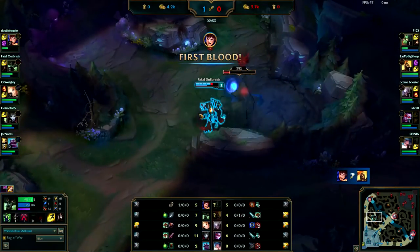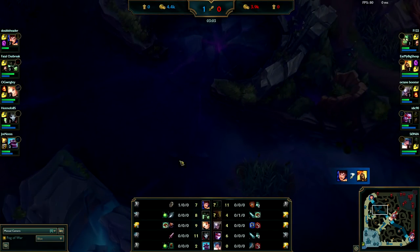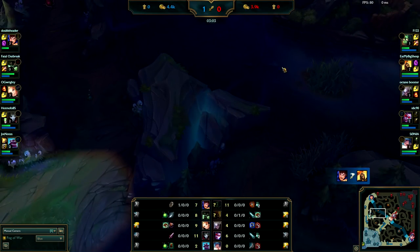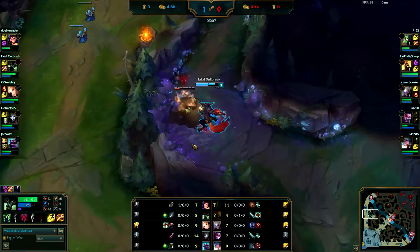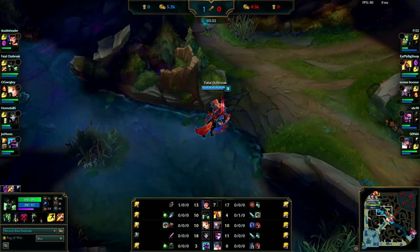Now you're going to do your Blue. At this point there's no reason to do Gromp — you need to come out here and take Scuttle. Scuttle goes to the strongest jungler, so right now that's what you should be doing. If Amumu comes you can fight him. But now that you're doing Gromp, if Amumu does go for Scuttle he'll get it for free, and you don't want him to get that — that's a lot of free gold you're giving away.